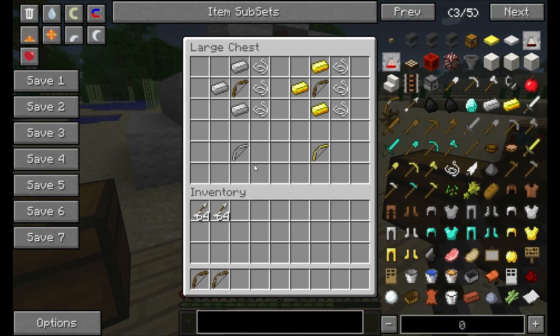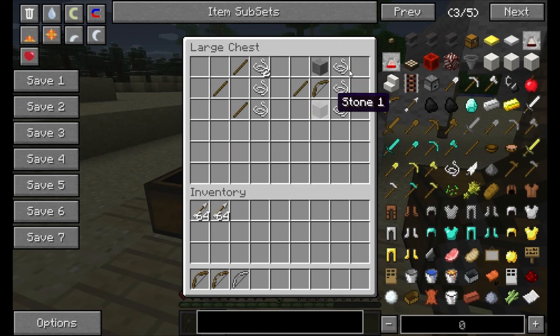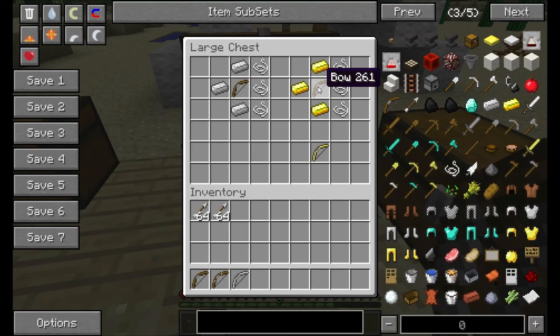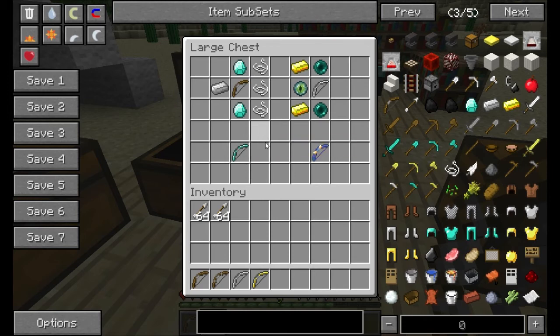Here is the iron bow, which is pretty simple — just a bow with iron. The reinforced bow is just stone, like a normal bow with two stones. A gold bow is a bow with a golden bow around it. Next is the crystal bow, which is iron, two diamonds, a string, and another bow. An ender bow is two ender pearls, an eye of ender, gold, and an iron bow.